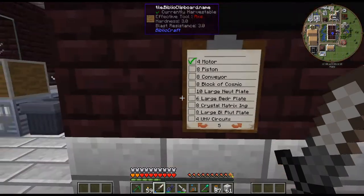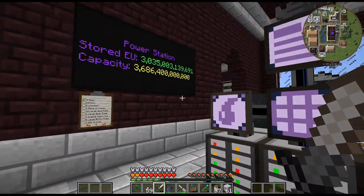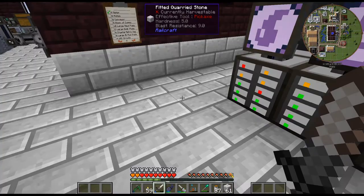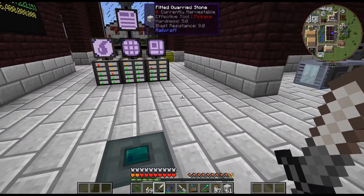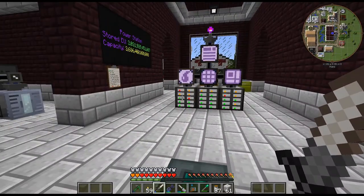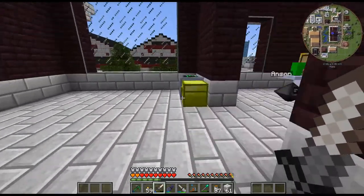Hopefully that'll be fixed soon, because that is another pretty game-breaking bug if I can't do any mining. Trying to move the miner every five minutes because it's only doing a little bit. It went over chunk boundaries and looked like it was about the size of a chunk — but it didn't even do the whole chunk because there were still some ores. So it definitely looks a bit buggy.